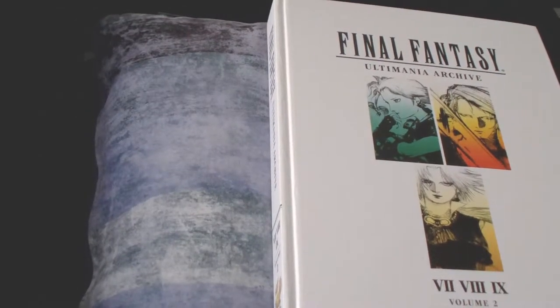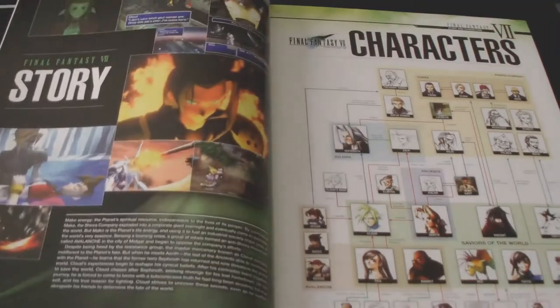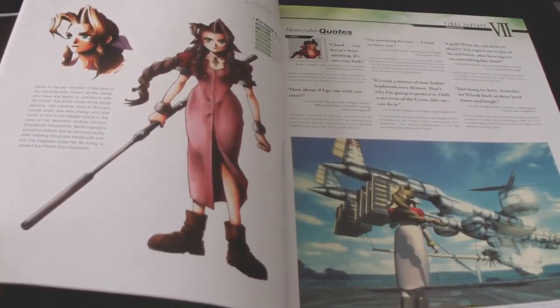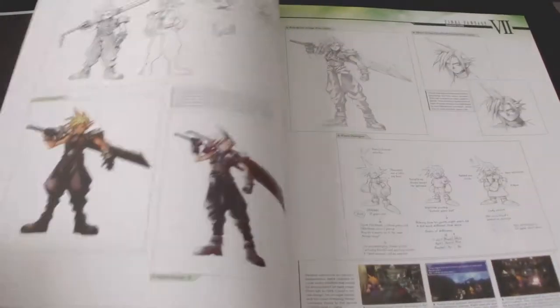Final Fantasy Ultimania Archive Volume 2 is an art book focused on the PlayStation 1 generation of Final Fantasy games — 7, 8, and 9. Two things right out of the way: this book is not a strategy guide or a pure art book. It's a mix between information on the development of the games, supplemented with a lot of illustrations.